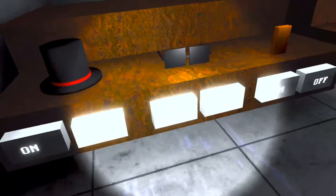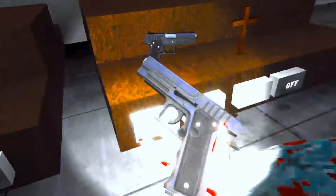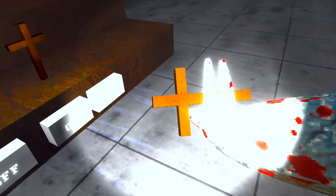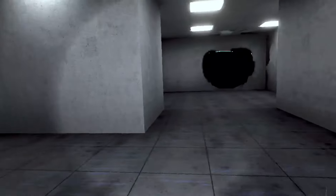Everything in the shop is free right now. We have a top hat — you just press on and off. We have glasses and they don't get in your way. We also have this item — I don't know what it is — and we have a gun and a cross. Way more cosmetics will be added.